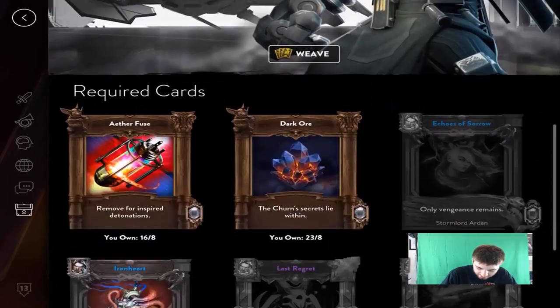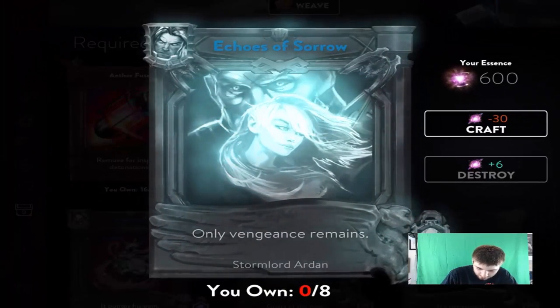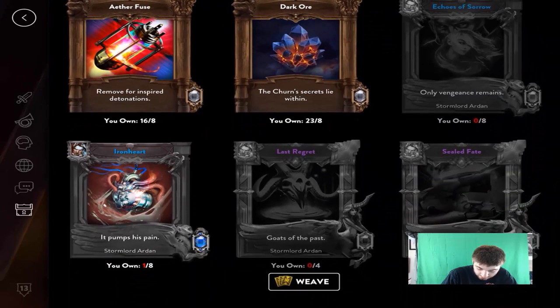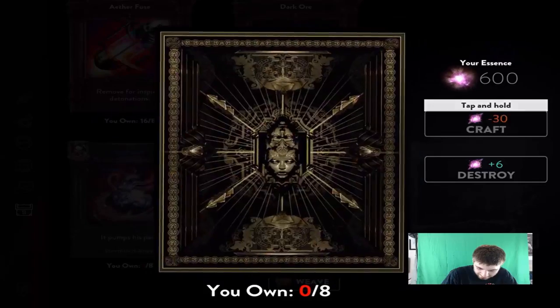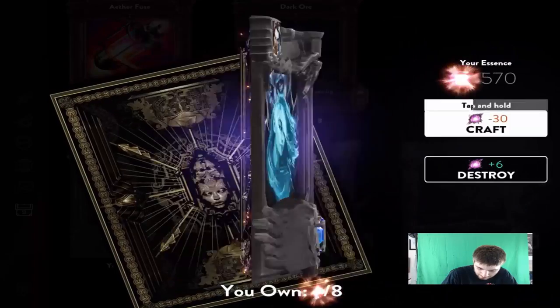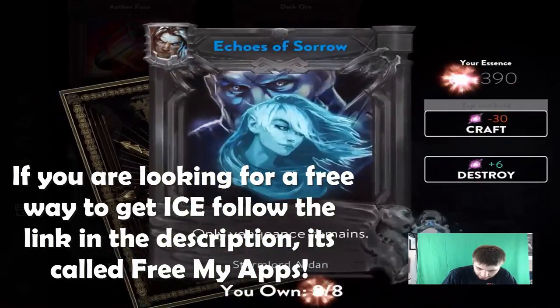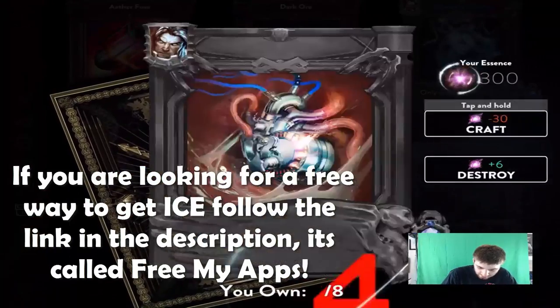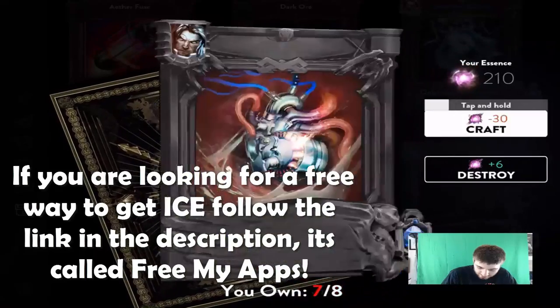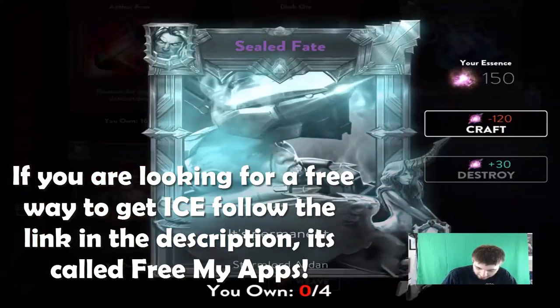I wanted to get Arden because he's definitely awesome — echoes of sorrow. I need a lot of stuff to get Arden so we're gonna have to feed a lot of stuff. I might have to go in and buy some cards just to make them — they don't have a straight Arden thing just yet. Well this sucks, so at least we only have to skip these ones, they are big though.